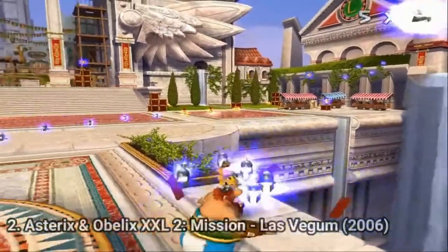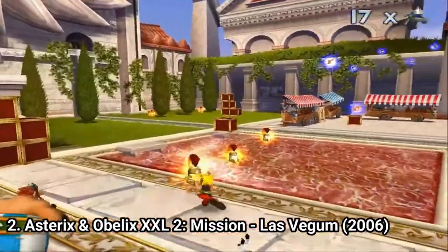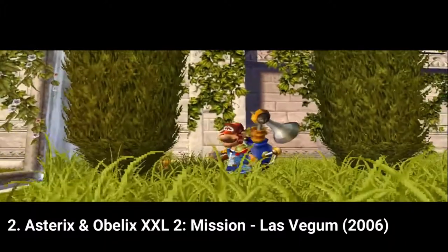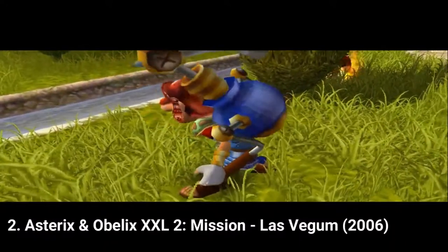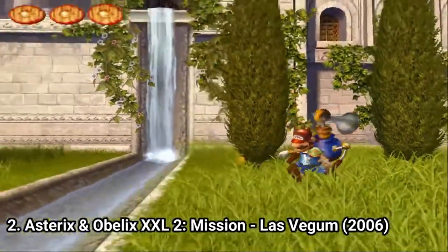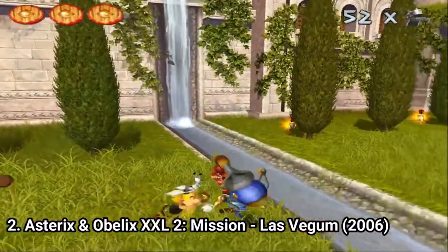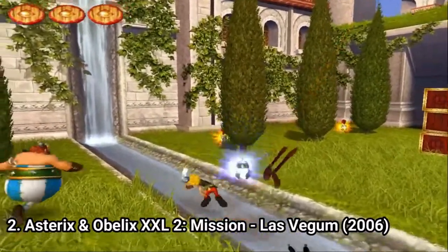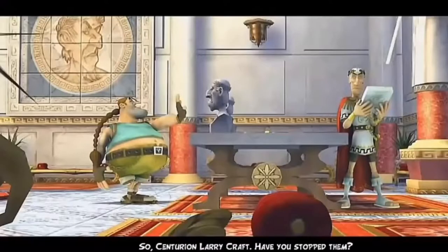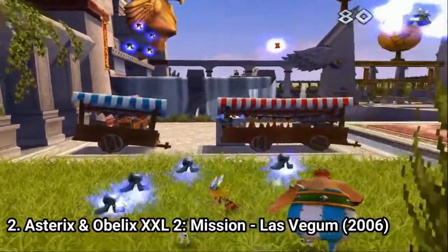Asterix and Obelix XXL 2 — the previous game Kickbuttics is called XXL 1 in Europe — is another action-adventure. Right from the start you can notice the improved graphics. In gameplay you don't get turret sections or sliding sections anymore; the game is mainly a series of beat-em-up sections and puzzle sections, and you also get some boss battles. The formula works — the game is as fun as the other one. Also, there are lots of video game references throughout the whole game, and the usual humor of Asterix and Obelix is present too. The game is great, just like the other one.